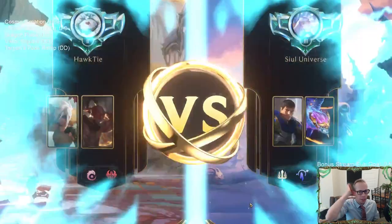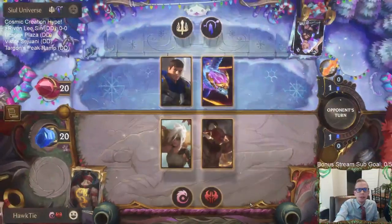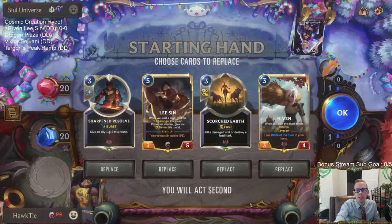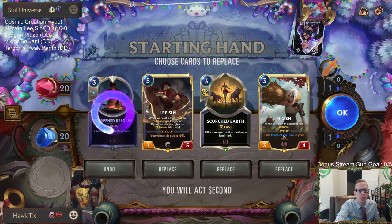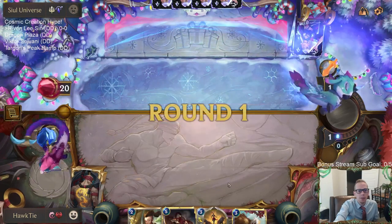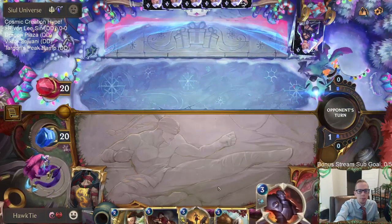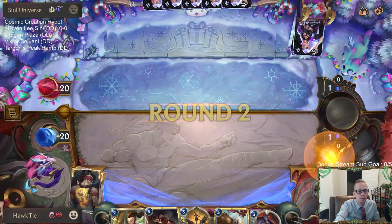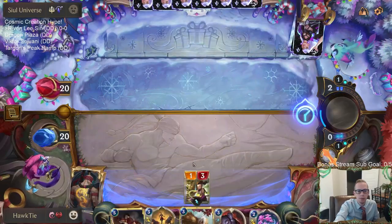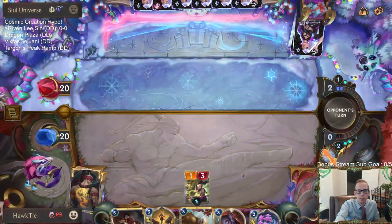Here we go, playing against the Grand Plaza deck — going big with Garen and Aurelion Soul. This deck is becoming pretty popular; we played against it quite a bit yesterday. We have our champions and Scorched Earth — these three cards are exactly what we want. Sharpened Resolve we can mulligan and see what else we find.